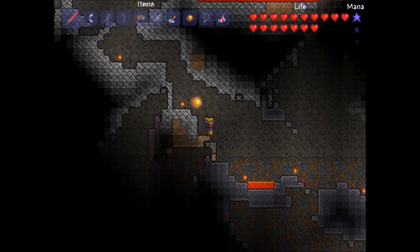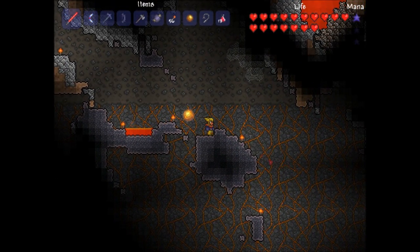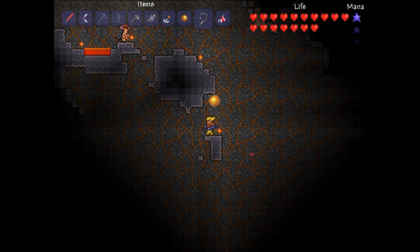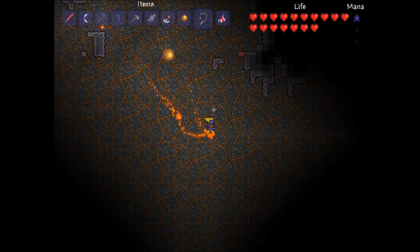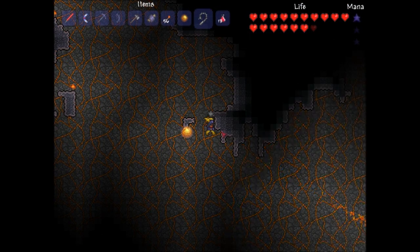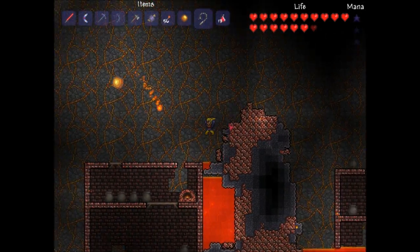Alright, here's Hell with the veiny fiery stuff in the background. There's a big drop right here, so I don't know if that's true for every Hell entrance or just mine. Oh god, don't hurt me — okay. So you better have the grappling hook or something.